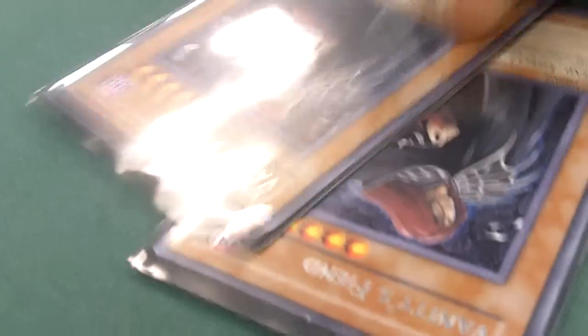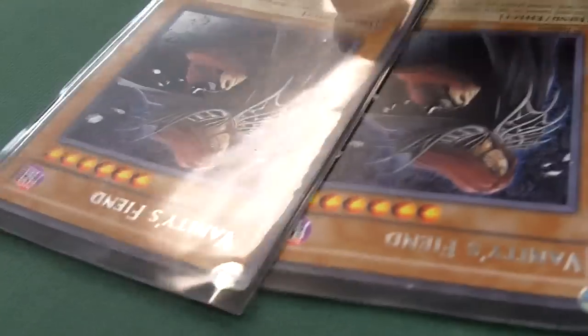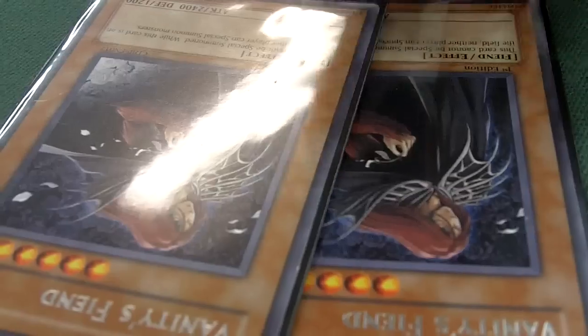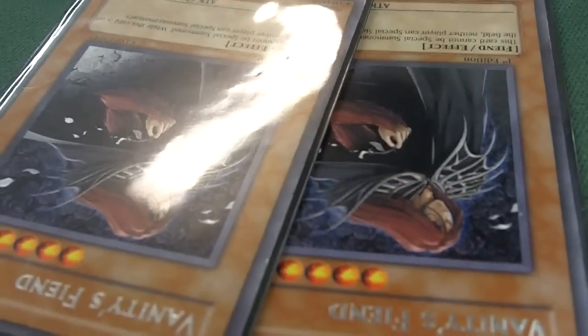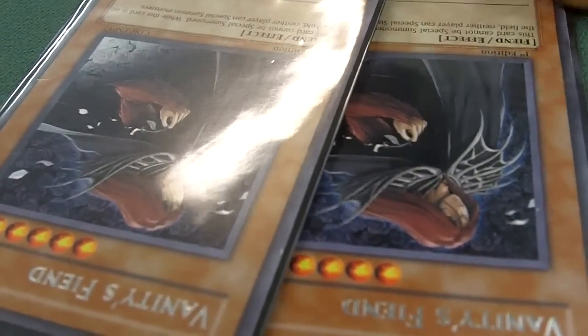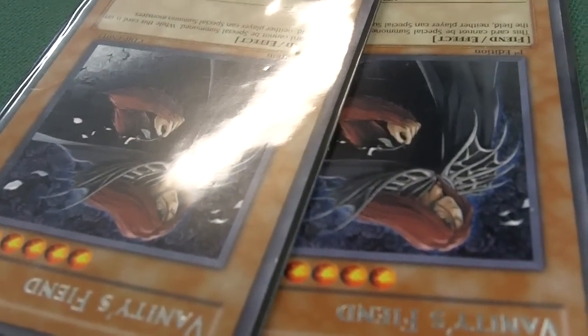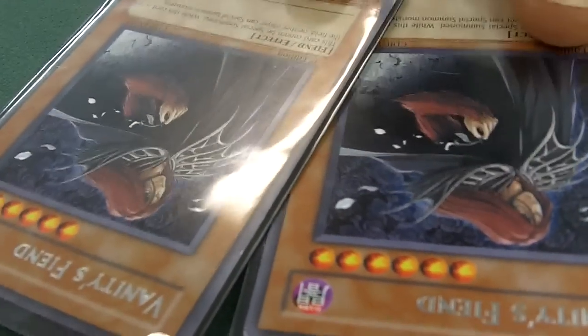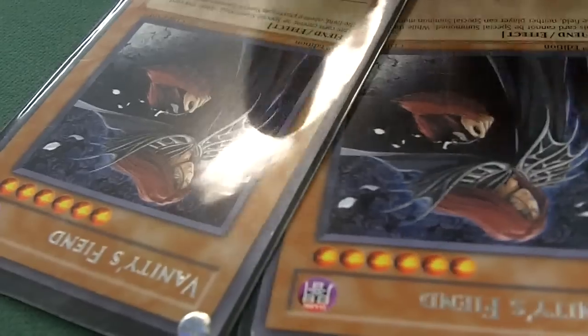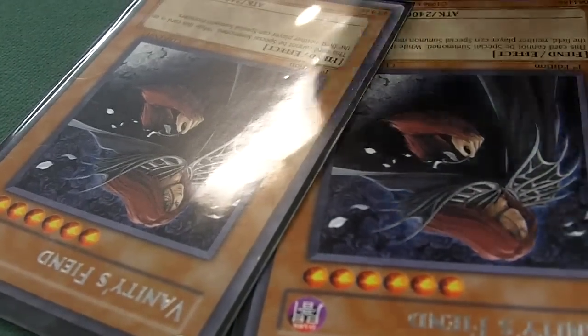Since I'm running monarchs, I'm running two V-Fiends — it's pretty unexpected. People see monarchs, they ain't going to suspect V-Fiends. If I go first turn V-Fiend on something like Debris and Tingu, they pretty much going to be kind of messed up, because they depend on their Tingu, they depend on Debris Dragon, Dandelion, Spore, Glow-Up — all that stuff is today's meta. Hyper Librarian, none of that — you ain't getting none of that out with this on the field. So he becomes a big target, got to get rid of him, plus I can recycle him.